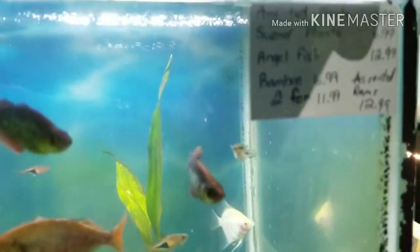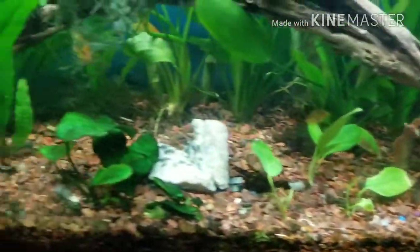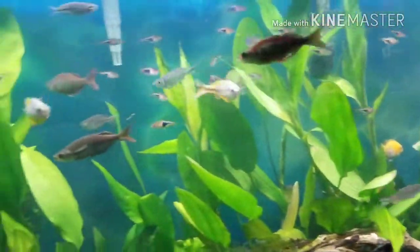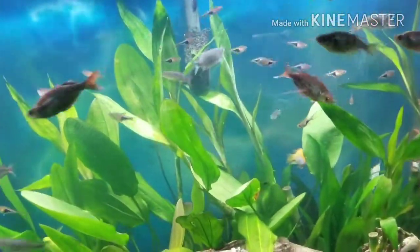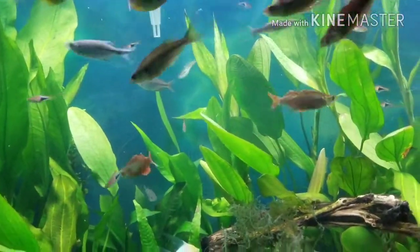I sorted rams — $12. They got some nice angels. I love those rainbows though — how much are they? The rainbows are all $11.99. $11.99 and they're all sorted, right? So you might be getting any kind of — mostly anarian reds. Okay, I want me a tank of just those.